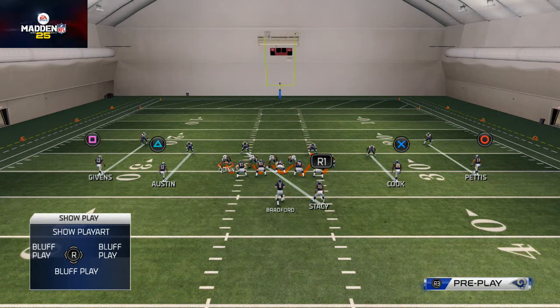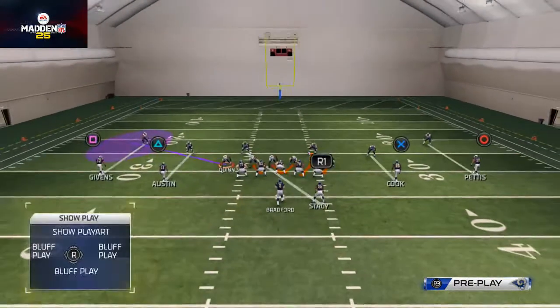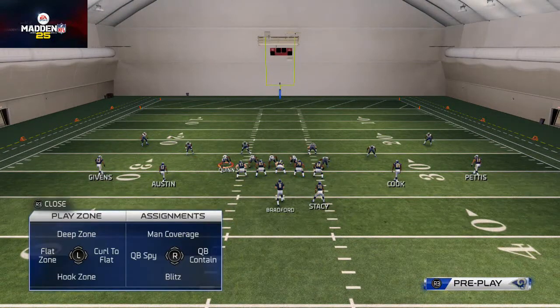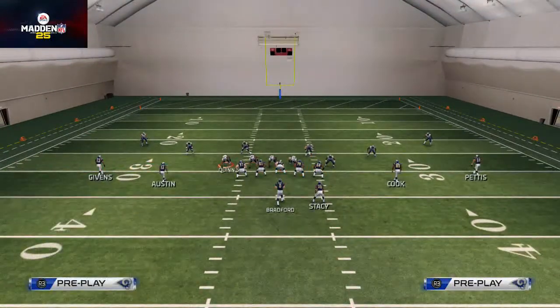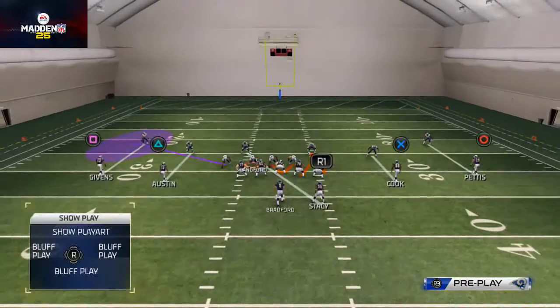I like to take this defensive end here, Quinn — we can put him in a contain, a flat zone, or a curl flat zone. All those are our options here. Typically I like to put him into a flat zone or a curl flat zone. We then move over to this defensive tackle, Lankford — we like to put him into a quarterback contain.